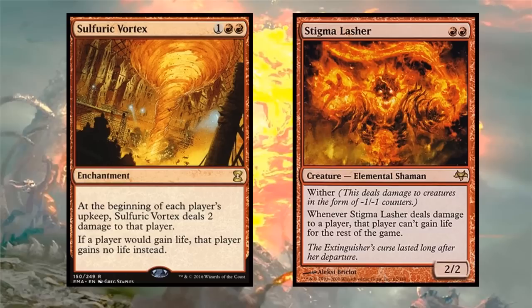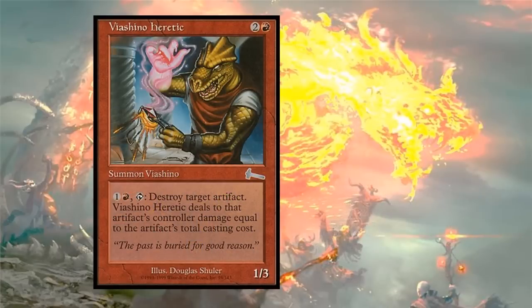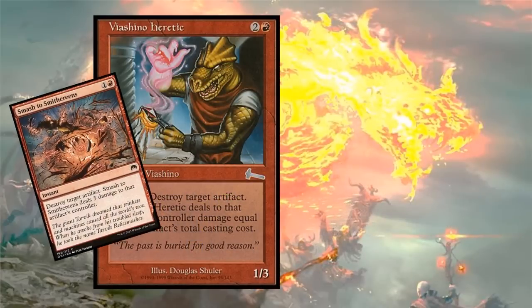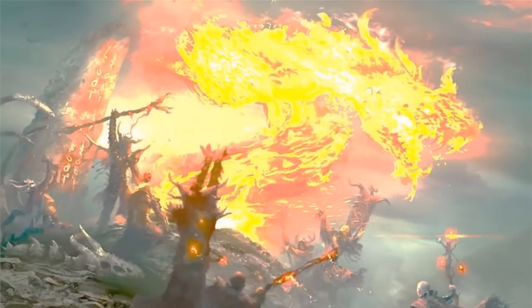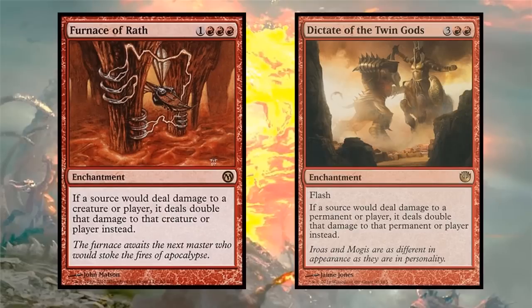A bit more utility: Shinen, Heretic can tap and destroy an artifact and deal damage - like a really good Smash to Smithereens that always gets killed before I activate it. You can smash people's Sol Rings over and over again. If your playgroup plays a lot of blue, Jaya Ballard is strong - red discard tap, destroy target blue permanent, plus she deals six damage to each creature and player, giving you a lot of mana. Multiplying damage effects like Furnace of Rath and Dictate of the Twin Gods are popular but risky - I'm not including them because they invite being teamed up on.